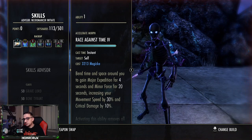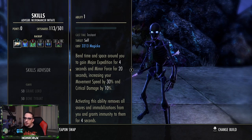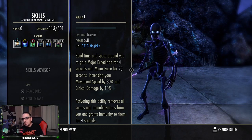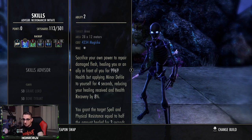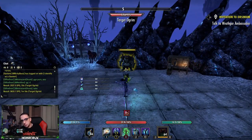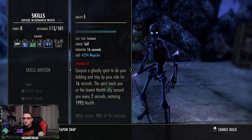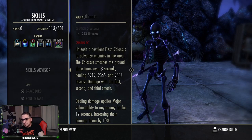On the back bar: Race Against Time is pretty much essential — it gives you Minor Force but more importantly Major Expedition. We're a little squishy since I'm not running a defensive back bar set like Malacath or Reinfusion, so you have to have some mobility to reduce incoming damage. Resistant Flesh requires a lot of magicka to cast — don't spam it. A good rule of thumb: when you go in for your burst combo, if you're missing any health just pop this, as it heals you and adds resistances. We also have Resolving Vigor on the back bar, Summoner's Armor, and Spirit Guardian — which gives you damage mitigation, very important.